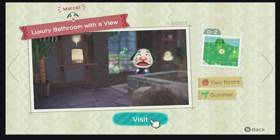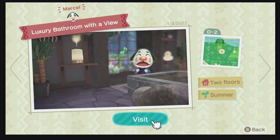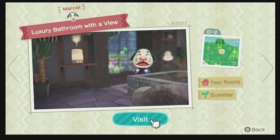The first house in our Happy Home Paradise vacation is that of Marcel. When he first approaches you to ask for a vacation home, the items you get to unlock are the bamboo items, some bathroom items, a lot of the rock and stone items, along with KK Jongara. Now let's make our way to Marcel's luxury bathroom with a view.